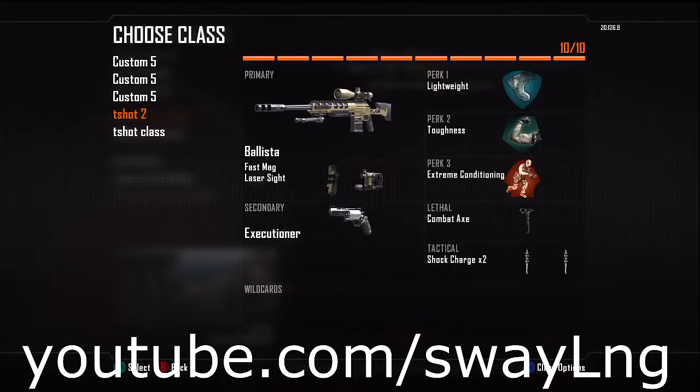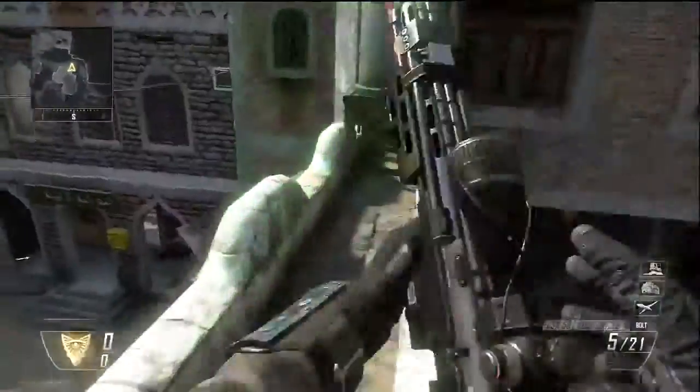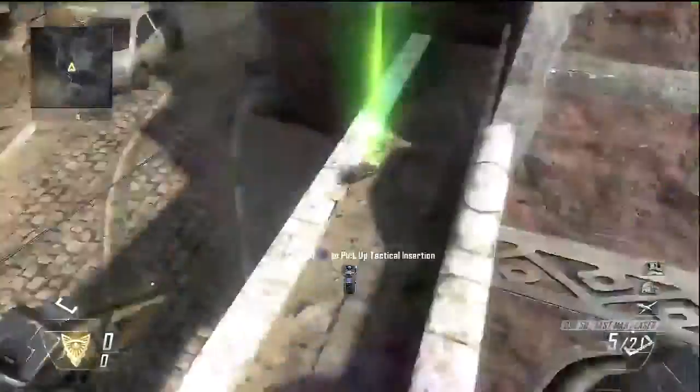The attachment I would recommend for your trickshotting class is fast mags. Fast mags act as sleight of hand did in other Call of Duties, allowing you to reload faster. This is very important for trickshots such as the fade shot or cock shots where you need to reload your gun quickly, and it can also help you get kills and get to last.